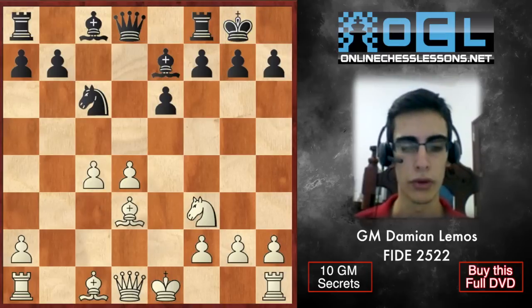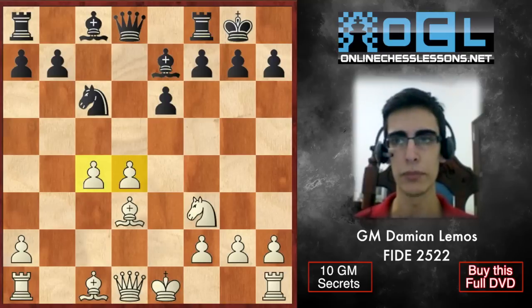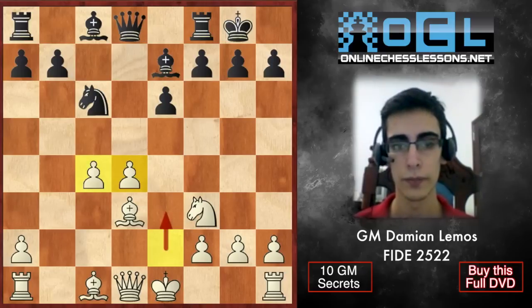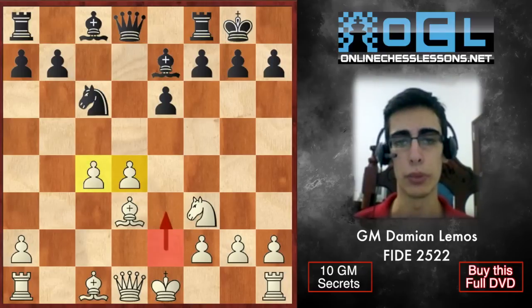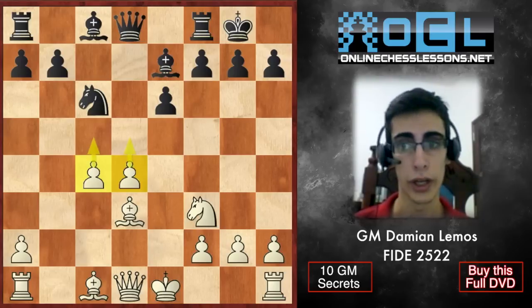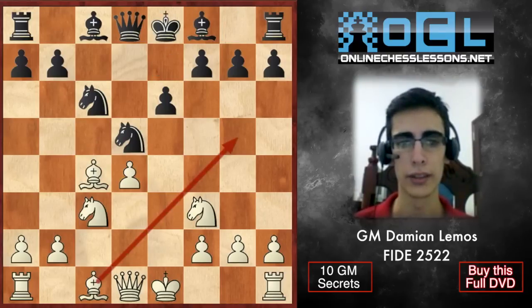What we have here with c3 and d4 are what we call hanging pawns, especially if we play c4, because they are together. They are not isolated, but at the same time they can't be protected by other pawns — we can't play b3 nor e3. They can only be protected by pieces. But I like the hanging pawns because they are together — they win space and they can advance. If Black takes the knight on c3, he is just helping us.